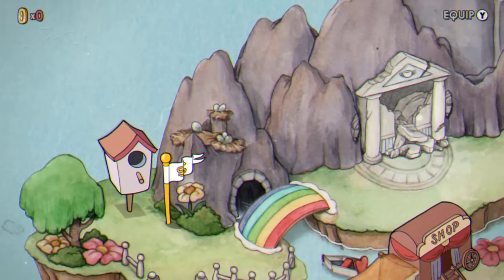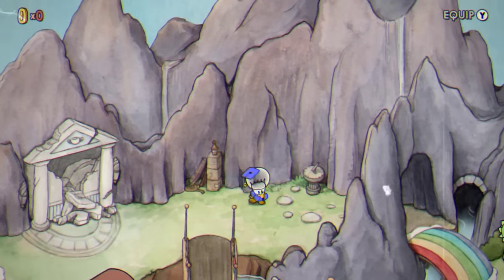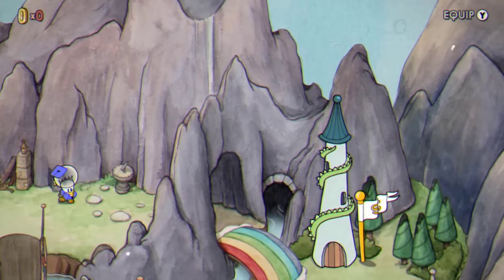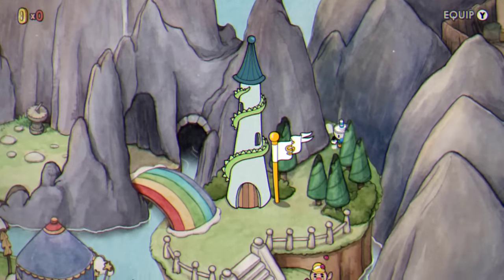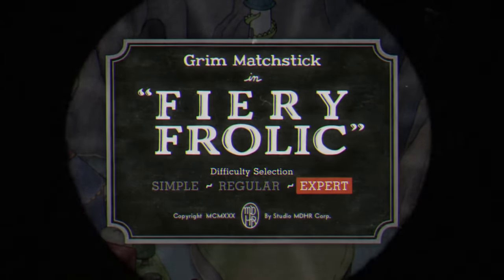Now that all four of the other Isle 2 bosses have finally been bonked, the only boss remaining is Grim Matchstick. The good news is I was right about him being tougher than Wall-E. The bad news is he's tougher than Bepi.